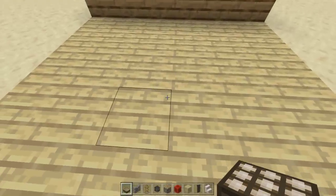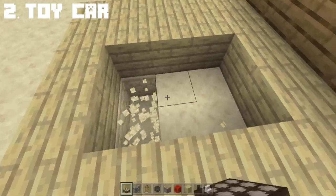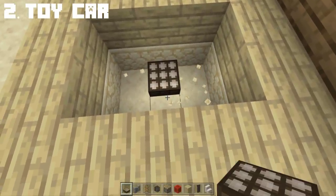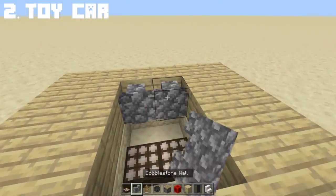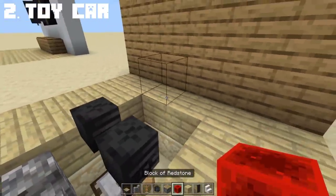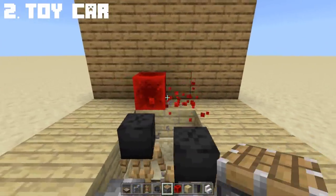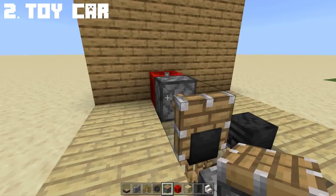If you didn't know, you can create a toy car in Minecraft without needing to install mods or anything. This is the same as making a toy truck like we did in the previous 7 Secret Build Hacks video. The first step in making a toy car is making wheels using an armor stand. Push that to the cobblestone like this.